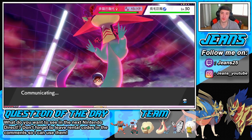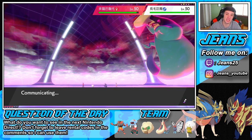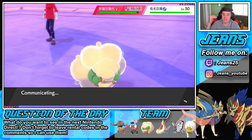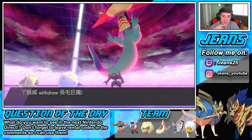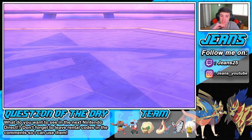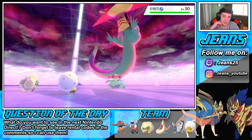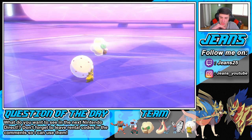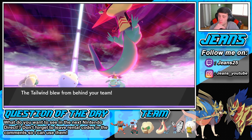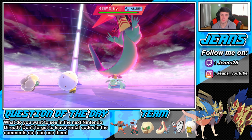I wonder what he's gonna do — I think he's gonna set up a screen or go for a Thunder Wave. I just hope he doesn't take out my Eldegoss. He's gonna withdraw Dragapult — that's huge! Who's he gonna go to? He goes into Venusaur — that's totally fine. I wonder what the Venusaur is going to do though. I have Moonblast which I really want to throw after the Dragapult.